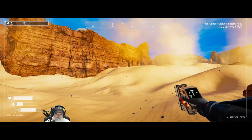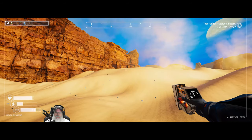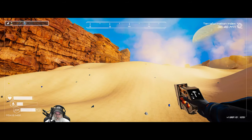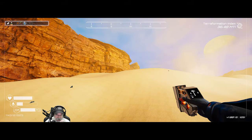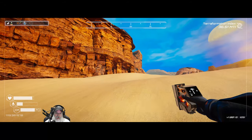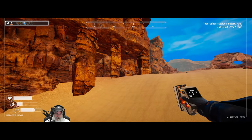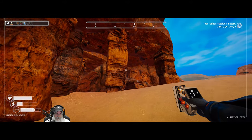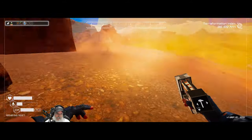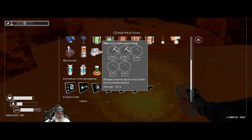Later on we'll come over here and put an extractor down to just auto-mine super alloy. But the game's also going to start hitting us with super alloy meteor showers, which gives you a buttload of super alloy. So we have options — we have options! But we also need to build this, and guess what — it requires super alloy too.